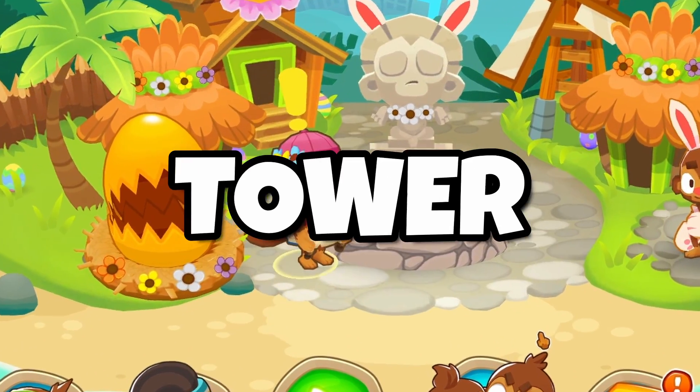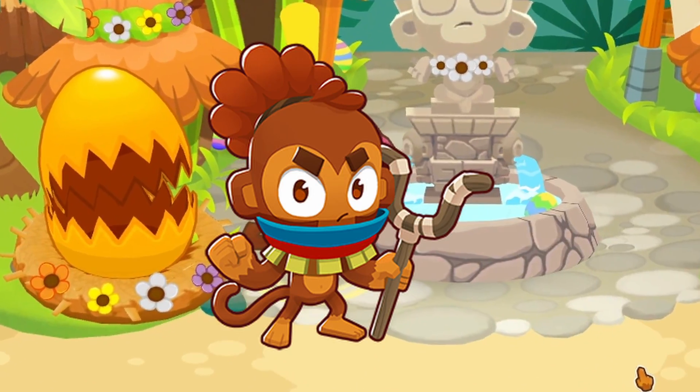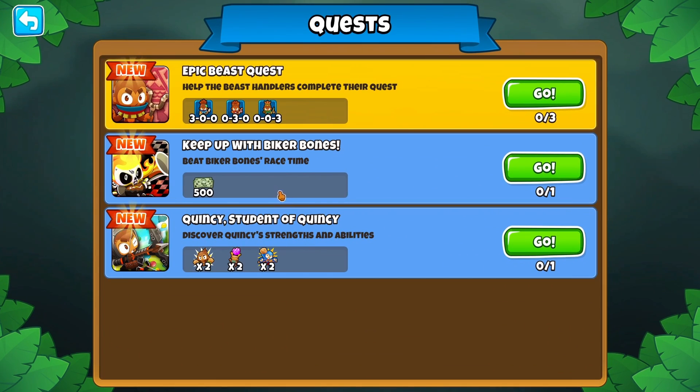With the new update we finally get the new tower in BTD6. The beast handler is finally here, and here's how to unlock him in under 60 seconds.